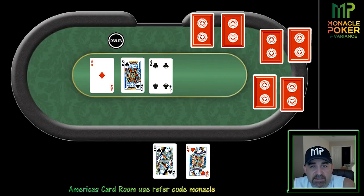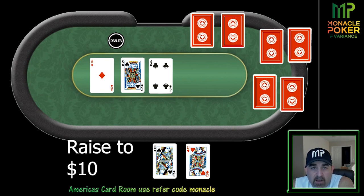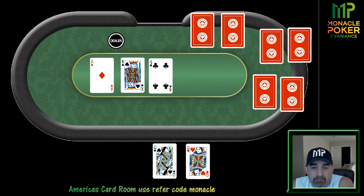We sit down at the 1/2 no-limit hold'em table and buy in for $300 — about four other people also buy in for $300, the rest for $100–$200. Second hand of the deal, we look down at pocket queens in middle position. We raise to $10 and get three callers — the small blind, big blind, and under the gun. Flop comes ace-king-four rainbow. It checks to under the gun who leads for $15. We fold and she takes down the pot.